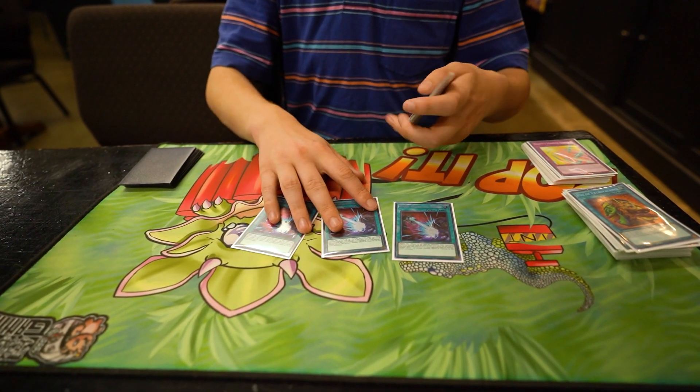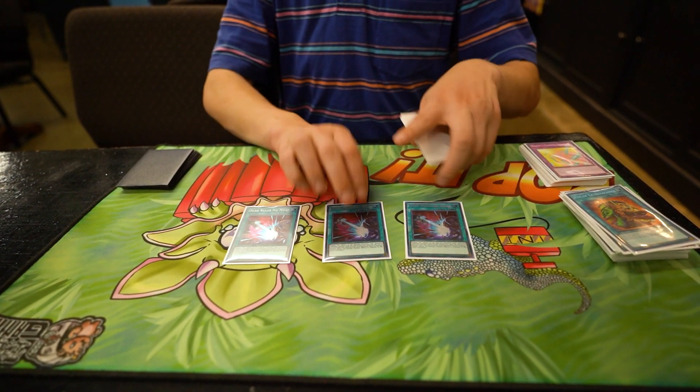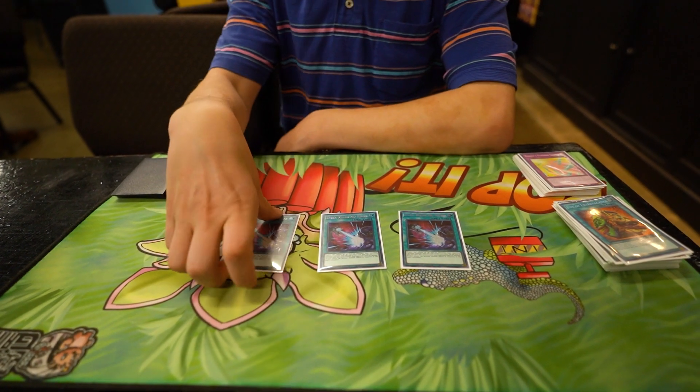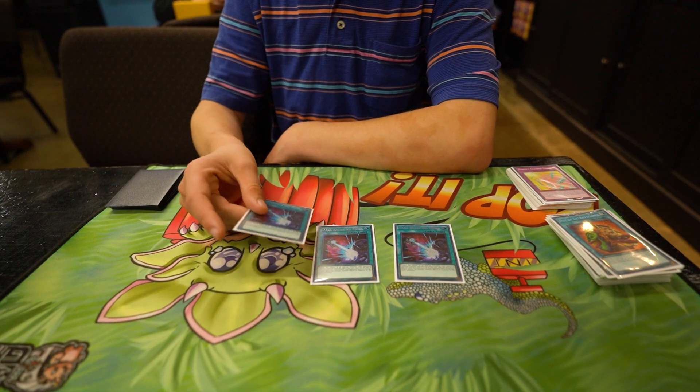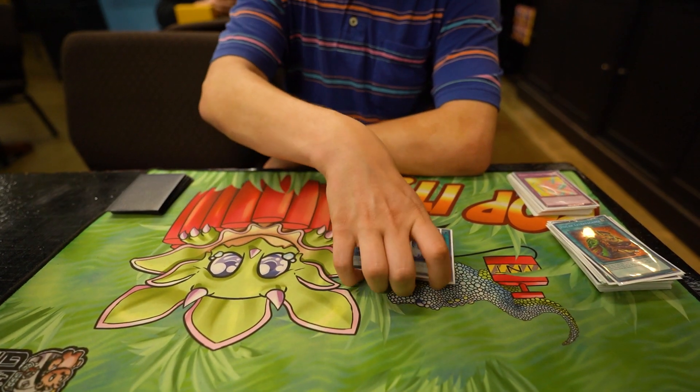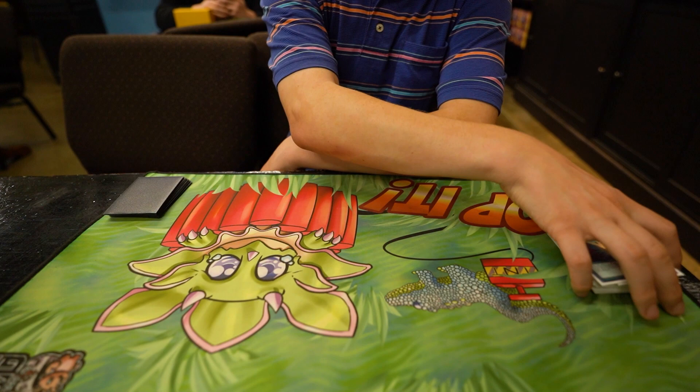And then 3 Dark Ruler. So if Sprite's coming back into the format, this card's good. It isn't really good against the mirror because you only really use it against Avion. But Dark Ruler's good, and Flunder struggles to go second as is, so you need board breakers.